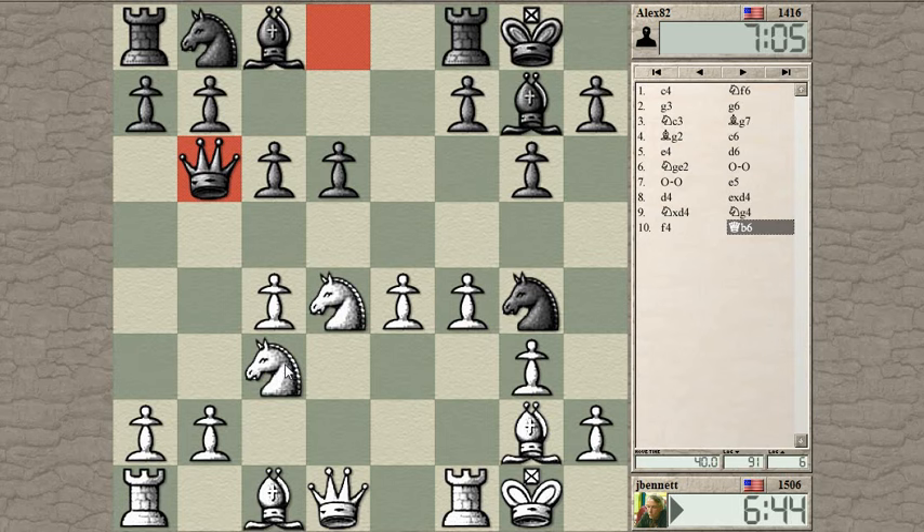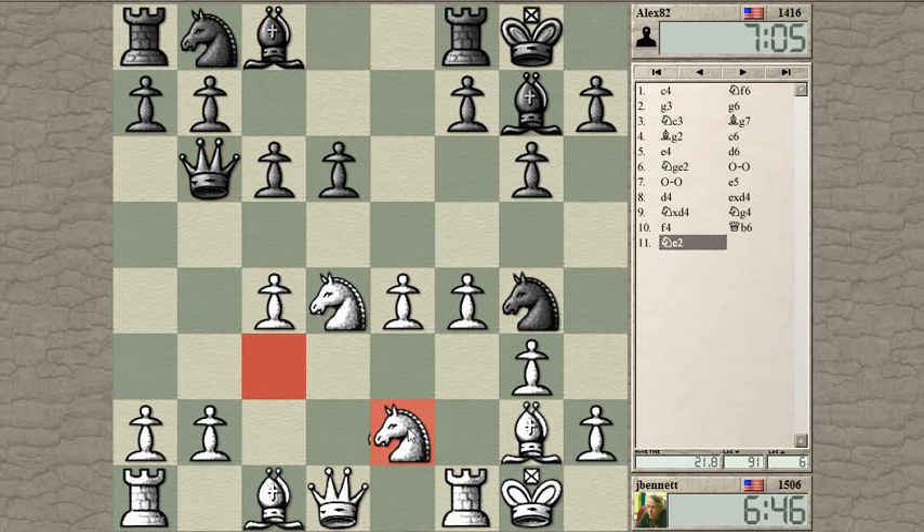How about knight e2? It's pinned so I can't defend it very easily, I can't move it, and I can't play bishop to e3 — so this looks like a good setup for black. I'm still going to kick his knight when I get the chance and then maybe I'll be okay.